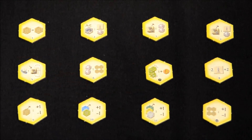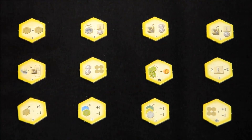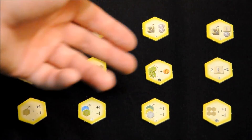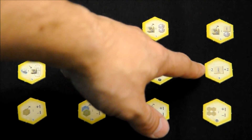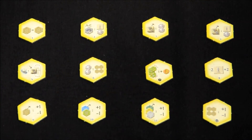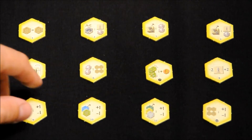Number seven: when we add animals, we receive one additional victory point for every animal set scored. That is, if we score 3, instead of 3 we score 4, and so on. Number eight (trabajadores): the next tile — workers will be worth +2 and -2 instead of -1 and +1.